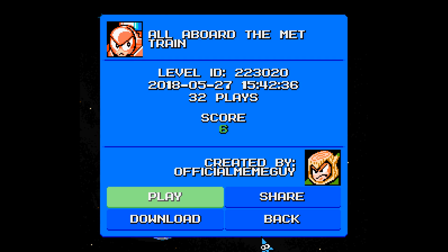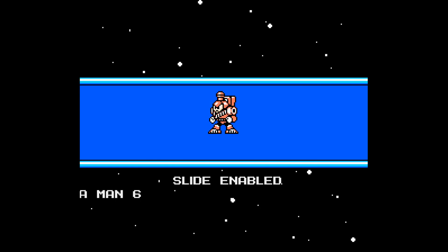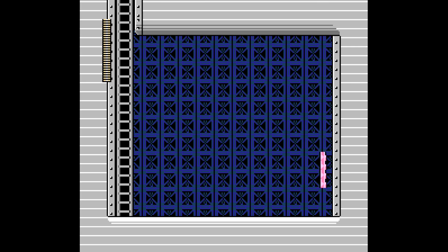Third level on the lineup is All Aboard the Met Train by Official Meme Guy, with 32 plays and a score of 6. According to the level designer, all of the enemies in the stage will be Metars or Matar-based. So we have another special weapons oriented stage.